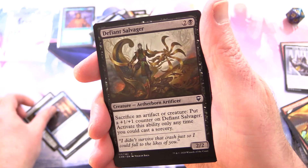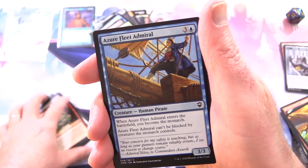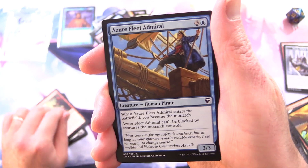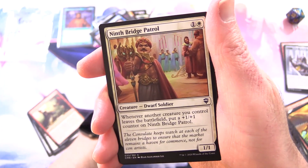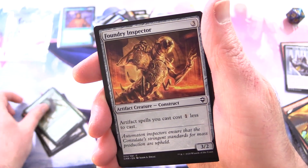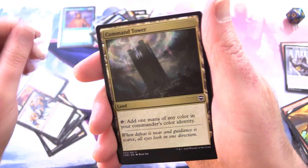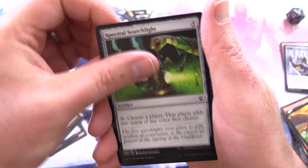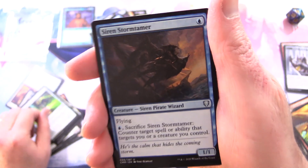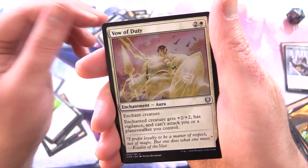Aqueous Form, Defiant Salvager, Portent of Betrayal. Where are all the human wizards? We've got a human pirate — Azure Fleet Admiral. Ninth Bridge Patrol, Sentinel Spider, Foundry Inspector, Ghastly Demise, Command Tower, Spectral Searchlight. Siren Storm Tamer — that's a Siren Pirate Wizard, what a combo! We'll scoop that up.